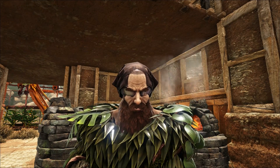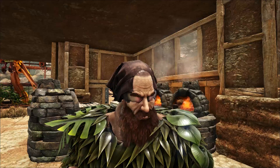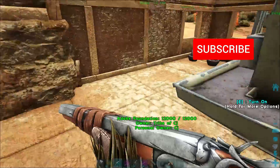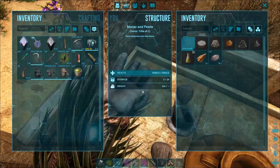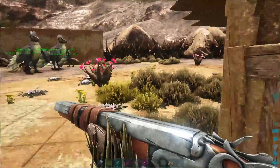What is up ladies and gentlemen, CJ the Cheese DJ here and we are back with a brand new arc story for you guys today. We're going to be trying to tame up that level 145 Mantis that we found last episode. We've pretty much got everything ready to go — we've got some narcotics ready to chuck in a mortar and pestle for the bug repellent. So we've got the narcotics, and we need to grab some pelt and wool.